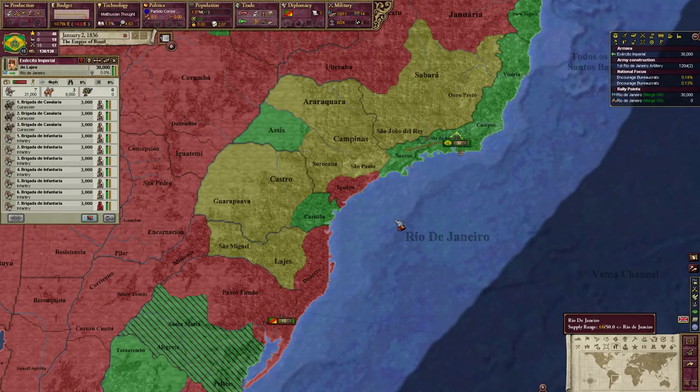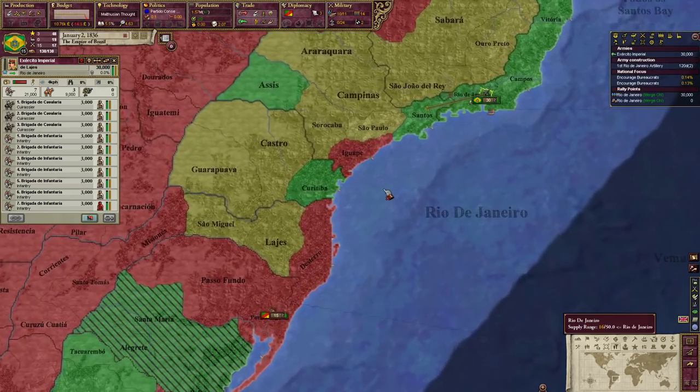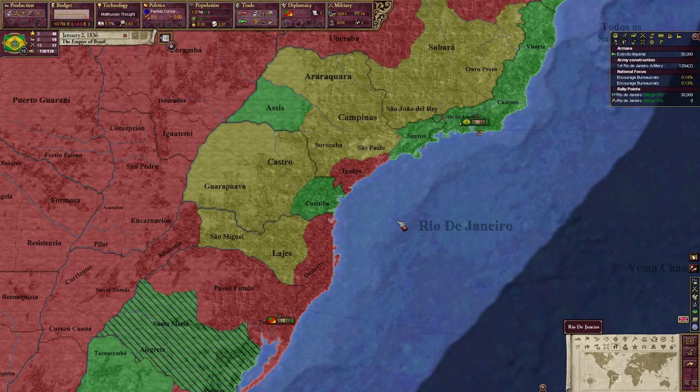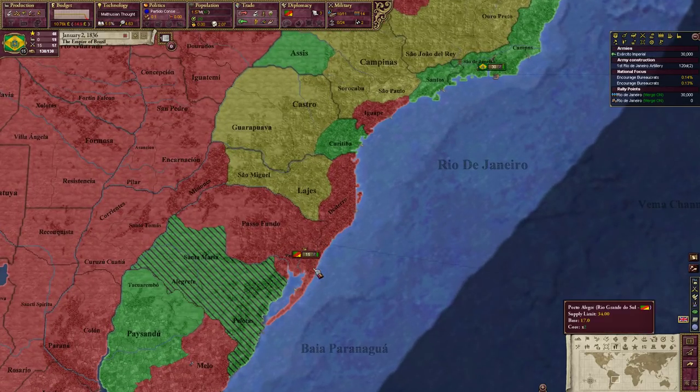It's very different from Europa Universalis IV — I actually prefer EU4's movement system, but I can see why Victoria 2 has the system it does, because your troop numbers are much larger. Moving 30,000 men all the way from Rio de Janeiro down to near Argentina — the attrition system makes sense. It's not as simplistic as EU4. So let's go on speed one or two and come down to destroy Rio Grande do Sul.